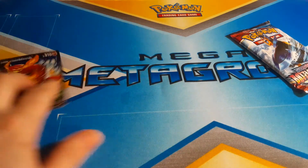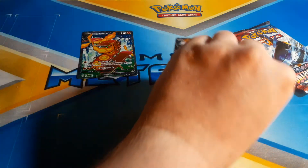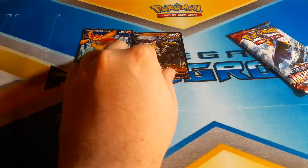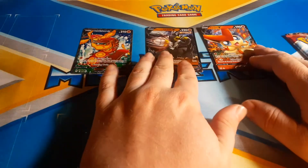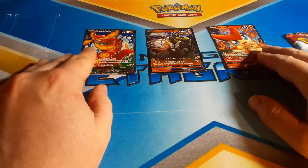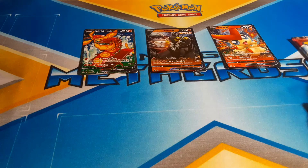That's insane guys, I'm lost for words. I'm gonna put that right here and grab our Urshifu and our Victini as well. Yeah, that's just crazy guys.